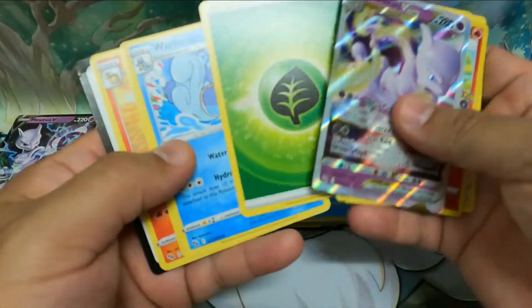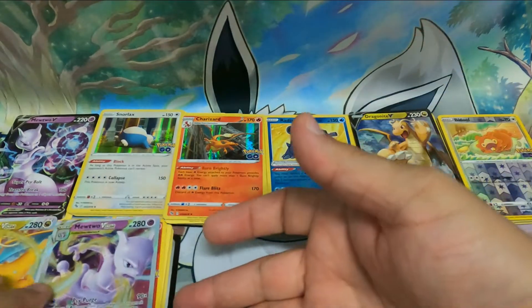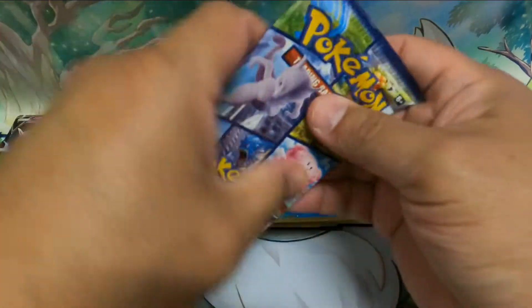Dragonite V-Star. Damn, this box is loaded. Online code.